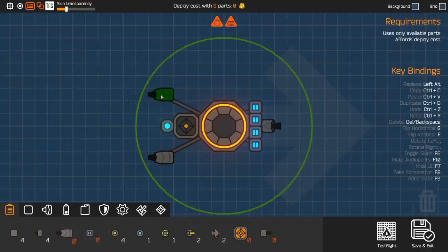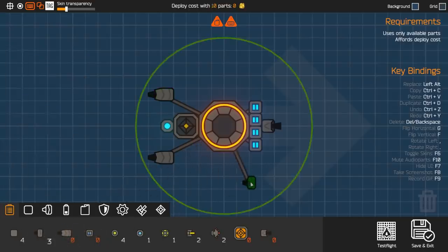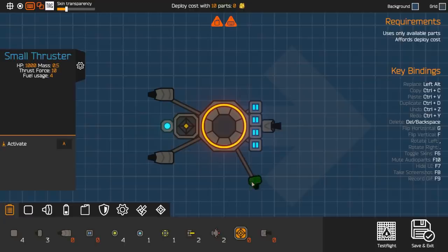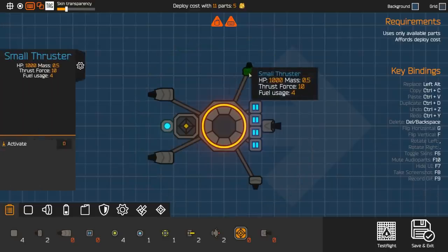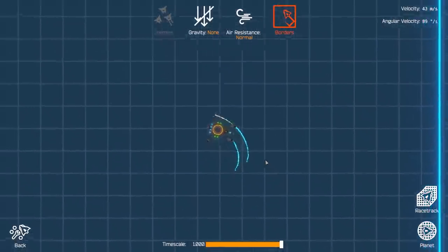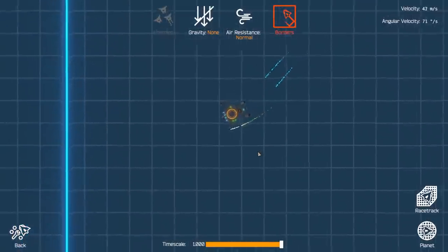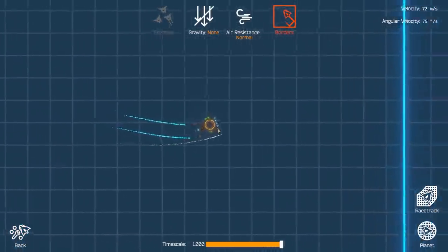Obviously we need thrust power, so we're gonna use our big thrusters for forward momentum and these small thrusters for turning as well as reverse. Right now I don't know exactly how far out we want these — we'll have to test flight this a little bit to get it working perfectly, but for right now this should be totally fine. We'll just have thrusters out like that, and now we have everything for a little test flight. I don't hate this actually — it's pretty easy to maneuver. Looks like I put those thrusters in the right area.